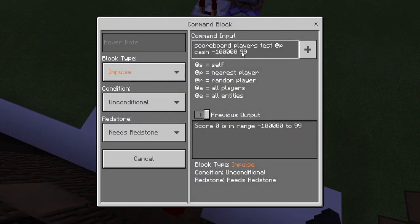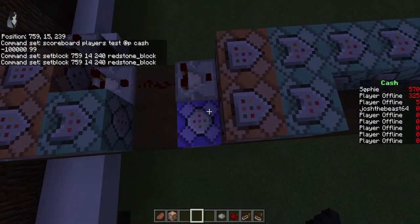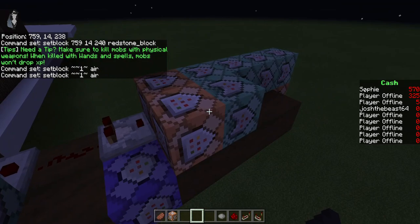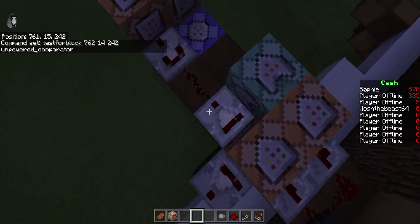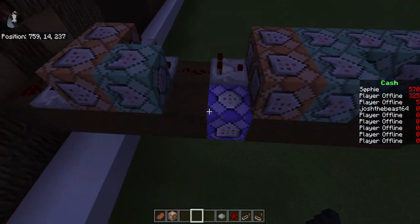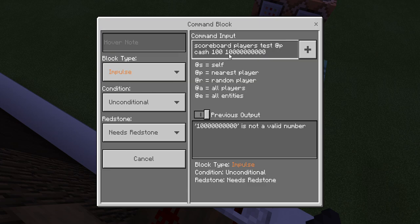Min is the minimum, max is the maximum. You have a chain conditional always active block after that, set block to a redstone block — and this command block underneath it sets the block immediately to air. Then testfor block [coordinates] unpowered comparator to test for this one being unpowered. After that it's the same as the other one. Next, scoreboard players test @player cash — let me fix that — cash 100, with maximum and minimum values set.